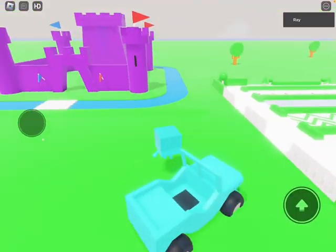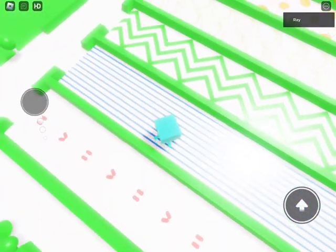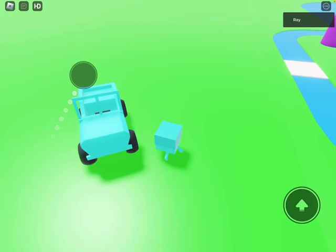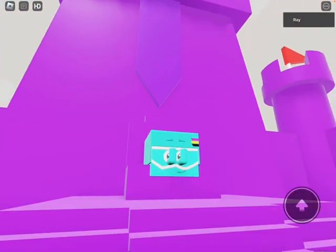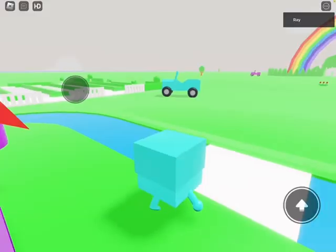Here we are at the castle. Here is the garden — I'm in the garden with all of the lovely patterns the Colorblocks have made. And now there is the blue lagoon. Let's go inside the castle — red and blue flags, and there's the throne. This part here is a bit more dark purple so it won't camouflage.